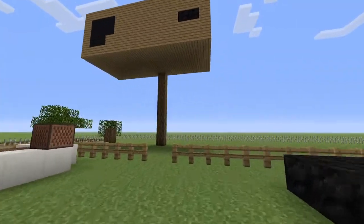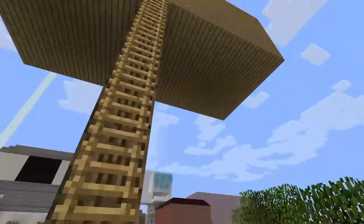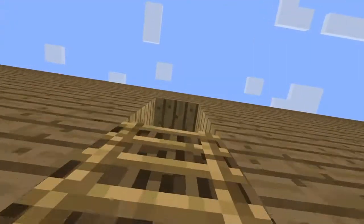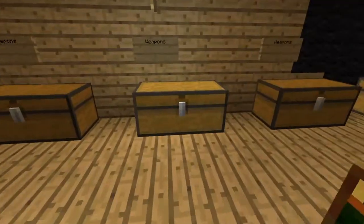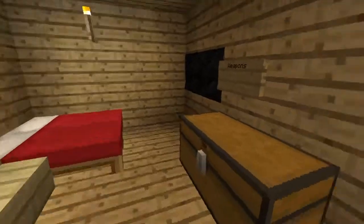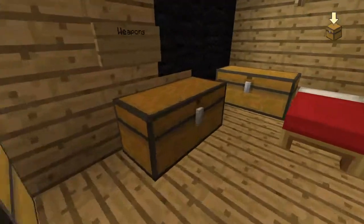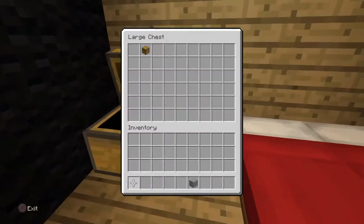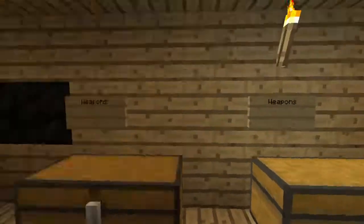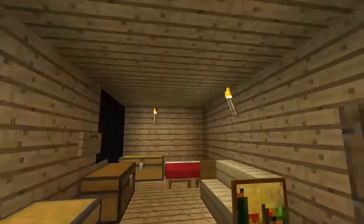Let's get on to the treehouse. This is a secret club treehouse and I shouldn't really be showing you this. Let me show you the tree. So when you come in here you have Lennox's bed, my bed, and weapons — pretty much different weapons in this treehouse. I like the design of the treehouse, it's a pretty cool treehouse.